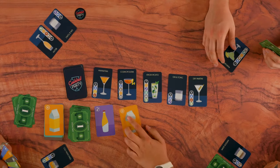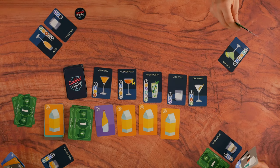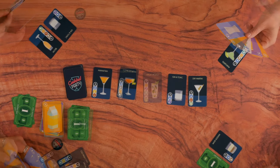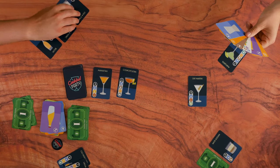The game is played in rounds and each round consists of two phases. During the ingredient phase, all players must take an ingredient from the centre. Then, in the cocktail phase, all players have the opportunity to make a drink from the centre by discarding cards from their hand.